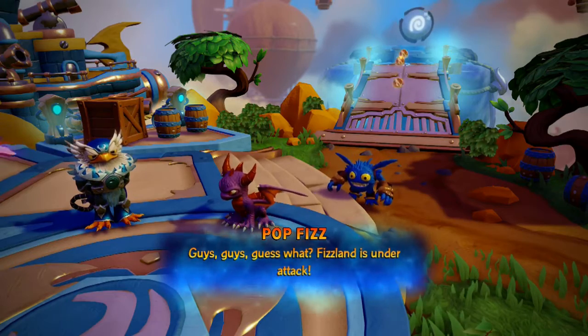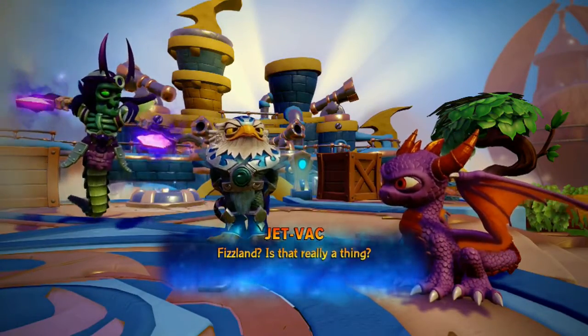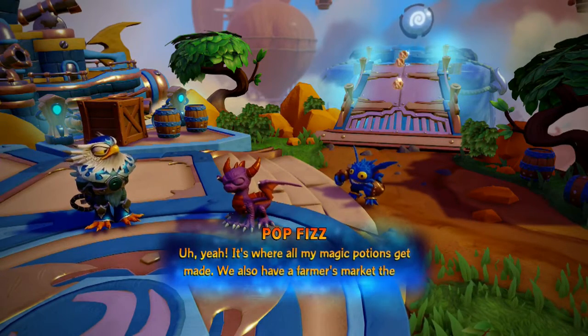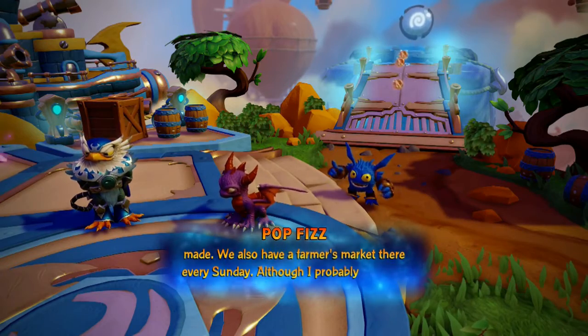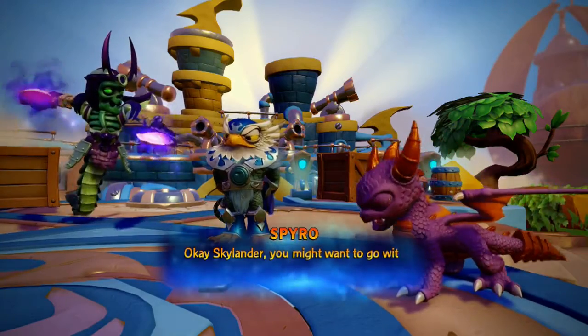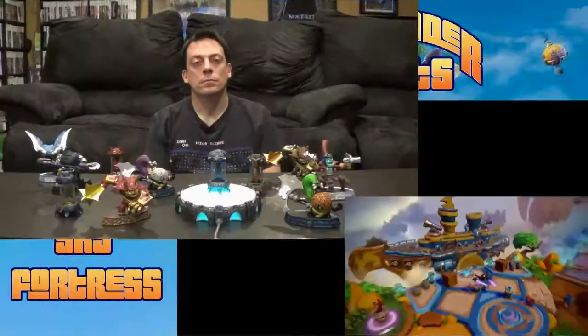Fizzland is under attack! Fizzland is where Pop Fizz's magic potions get made — they also have a farmer's market there every Sunday, though he probably wouldn't recommend it. The skylander should go with Pop Fizz to check it out while the others try to figure out what Chaos is up to.